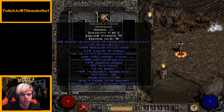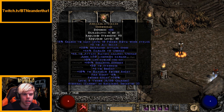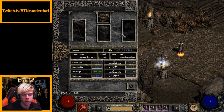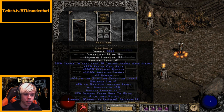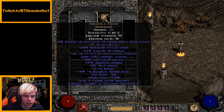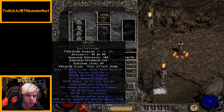The ethereal Andariel's Visage rolled 10 life leech, 101 enhanced damage, and 30 strength — that strength lets the merc wear higher quality armor. Another good option is Vampire Gaze for life steal and damage reduction. If your merc is dying, try Vampire Gaze or Treachery — if Fade procs, his damage reduction will be through the roof. But I prefer Fortitude for the damage, and Meditation from Insight is a must for unlimited Teleporting.